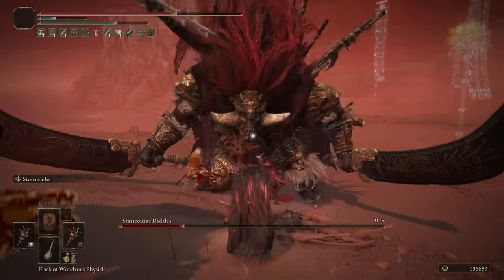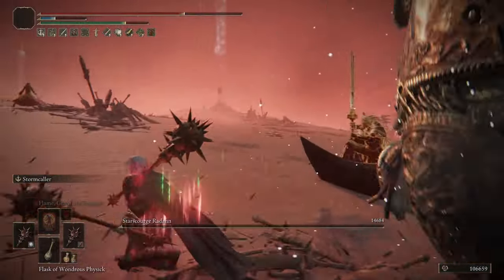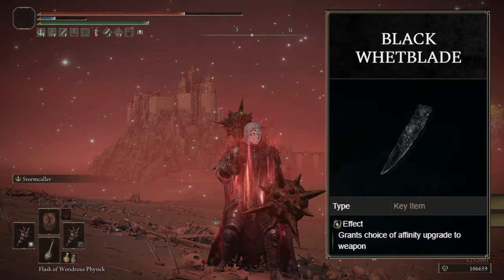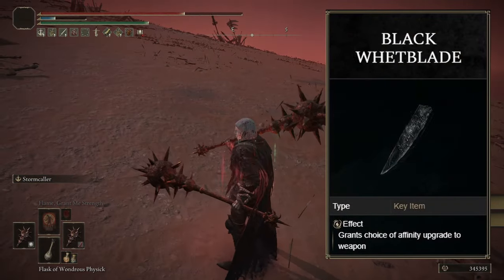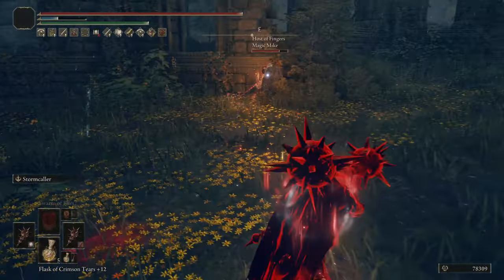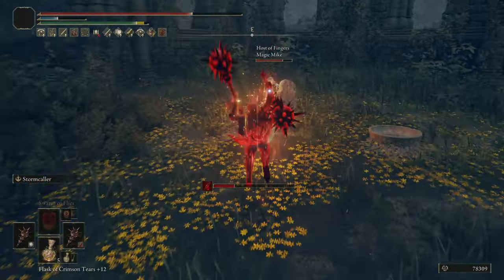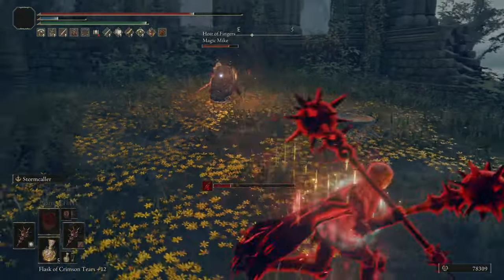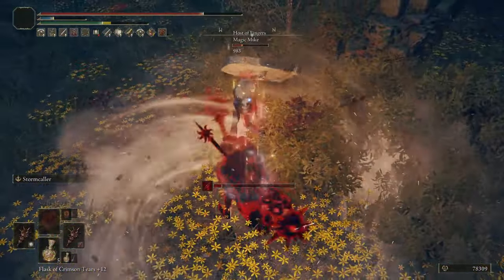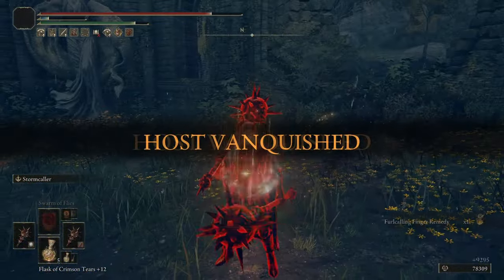If you are starting fresh, you'll need a minimum of 12 dexterity to hold your weapons and faith to 15 for Flame, Grant Me Strength at least. Focus strength as your main damage attribute early on. However, once you get the Black Whetblade, you can respec — don't forget the minimum requirements for dex and faith — and front-load arcane, since the scaling will change dramatically to arcane after you change your affinity. 80 is the last soft cap for damage attributes, so I don't recommend going past 80. Instead, start building up your strength to 80 to match your arcane.